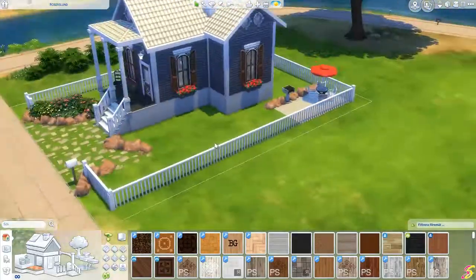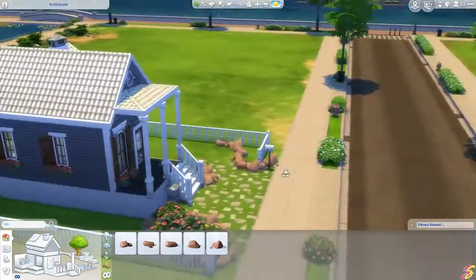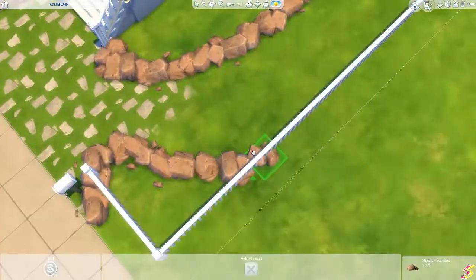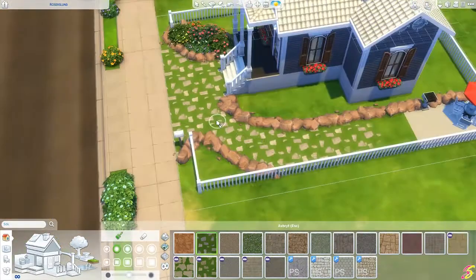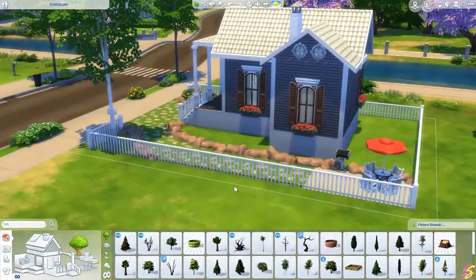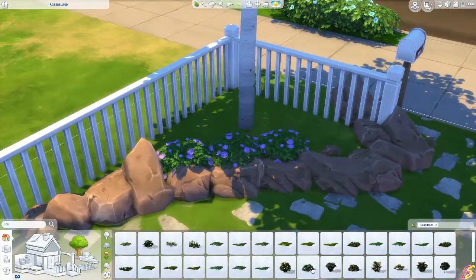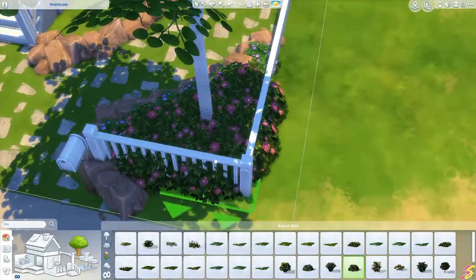It turned out quite good. I really like these rocks, though I wish we had more to choose from — I wish we had smaller ones too because sometimes they feel annoyingly big. But it works, it really does. I put some more plants, trees, bushes, and some nice moss with flowers, which looks good.